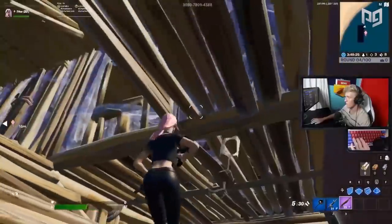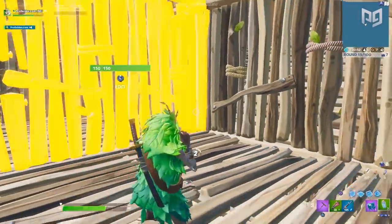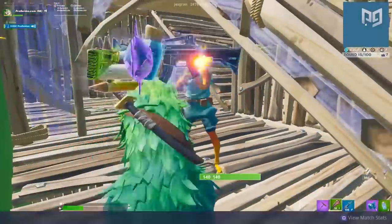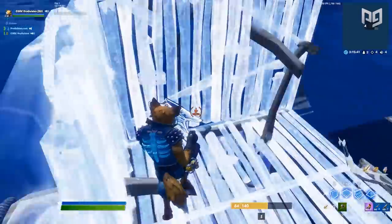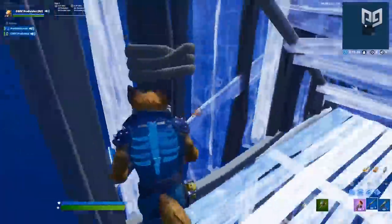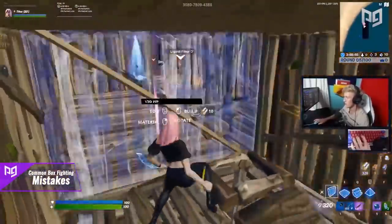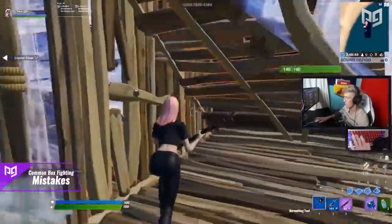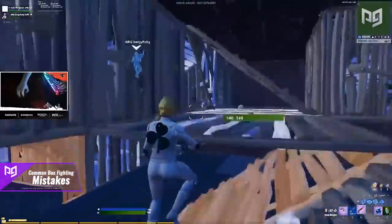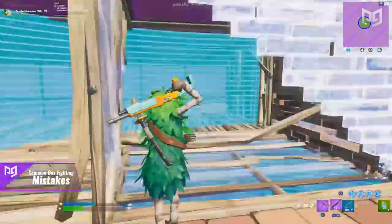Now let's go over a few common mistakes people make in box fights. First, always be sure to hold as many structures as possible and avoid going into areas where your opponent owns most of the edits. Whoever owns the most edits basically runs the fight and the other player is at their mercy. Running through a maze of your opponent's builds is a fast track to death.